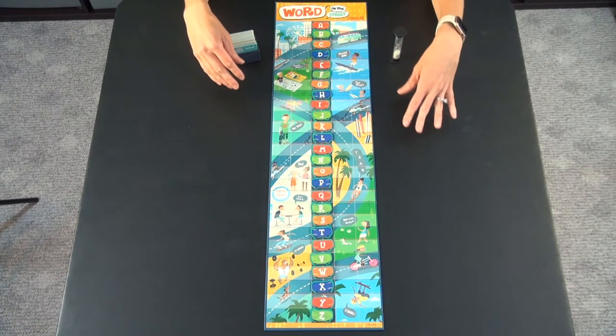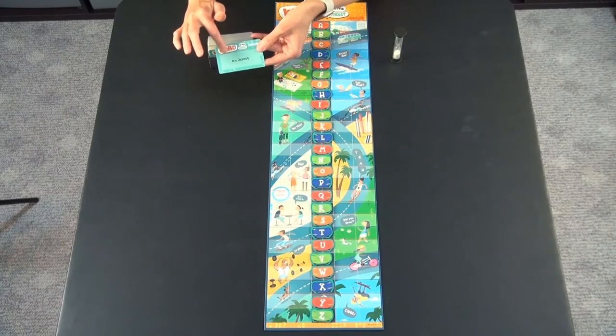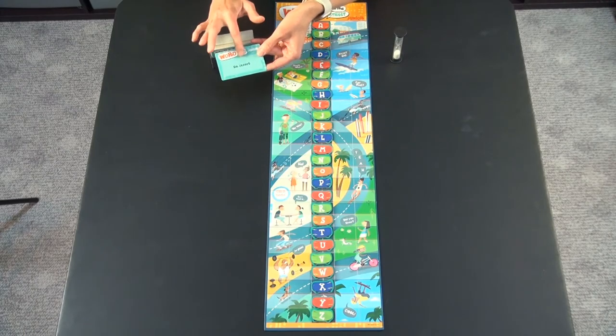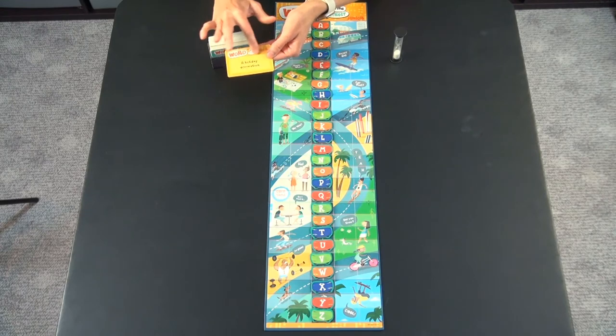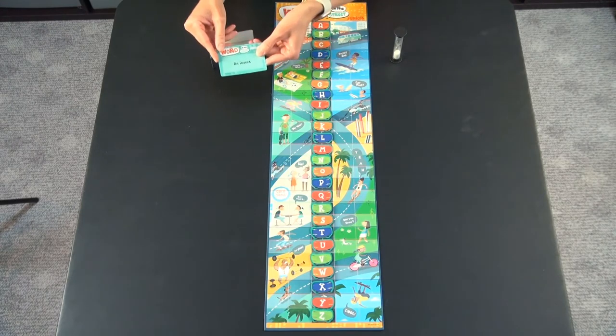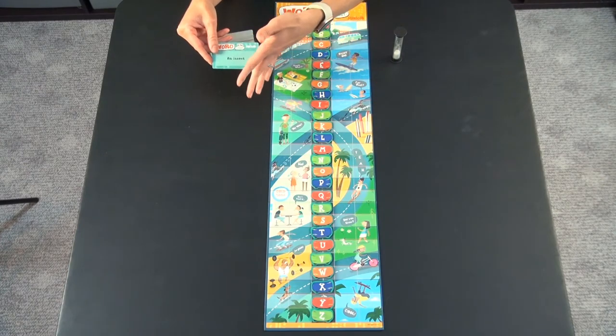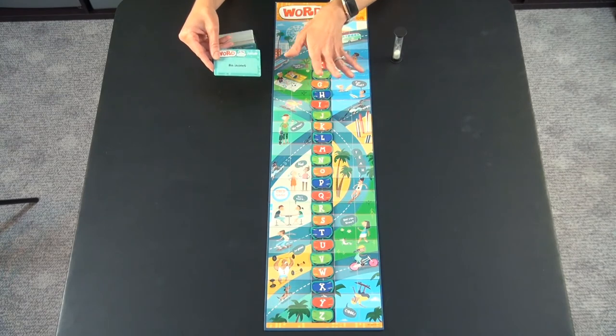You decide who's going to go first and they will select a card. The blue side is supposed to be slightly easier than the yellow or orange side. So you can have one team do the blue cards and the other team do the orange cards — however you want to set up the game.